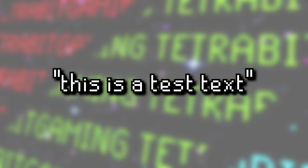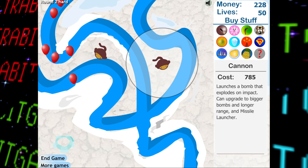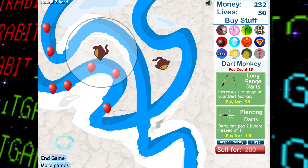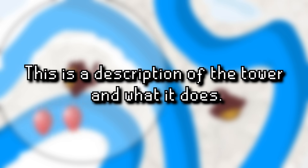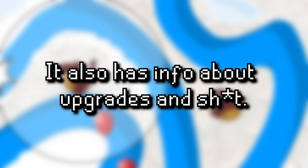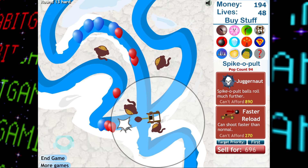Transitioning to Bloons Tower Defense 3 — that test text string makes a return for the third game in a row. But thankfully this isn't the only unused bit of text this time, as there's also what looks to be a placeholder text string for a tower unit which surprisingly has a bad word in it. It reads: 'This is a description of the tower and what it does. It also has info about upgrades and...' yeah, I'm sure it does.